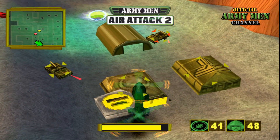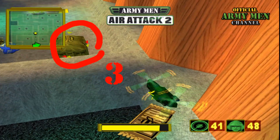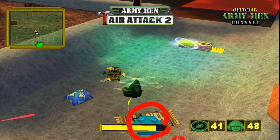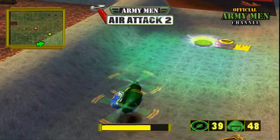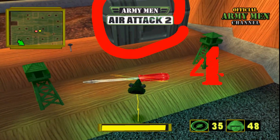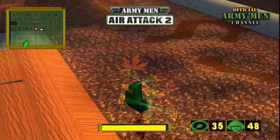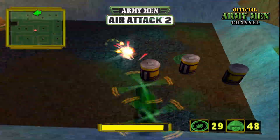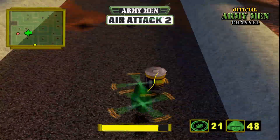The third piece of plastic is inside this structure. And the last piece of plastic to find is inside this toolbox that you must destroy to obtain it.